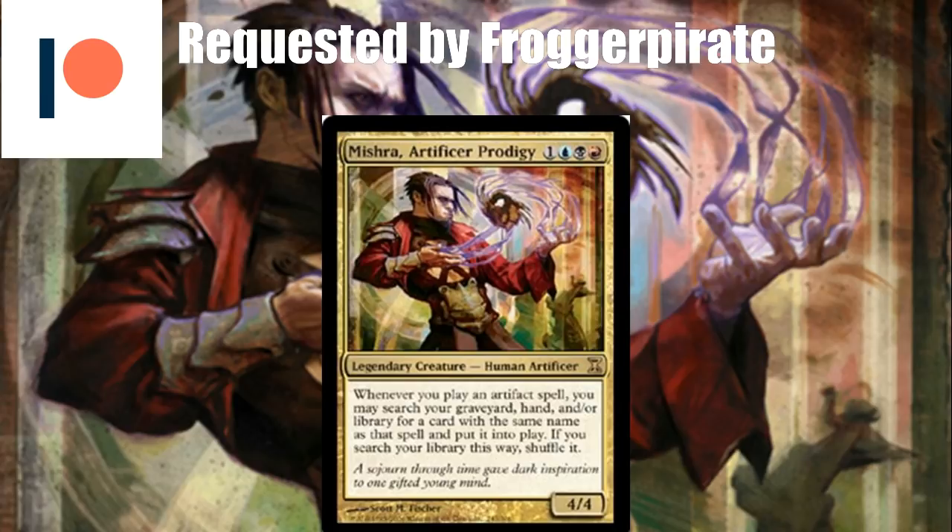Mishra looks awful for this format, being the fact that it's a singleton format and you're not going to have multiple copies of artifacts in your deck for obvious reasons. However, there are ways to manipulate his trigger and put it onto the stack, let other things resolve, and I'm going to be explaining all the interactions as I go through the deck tech.